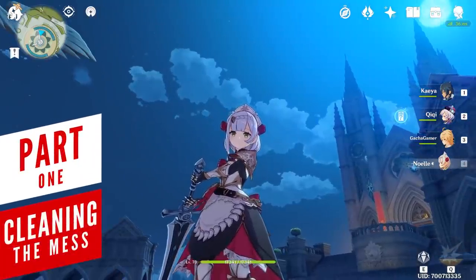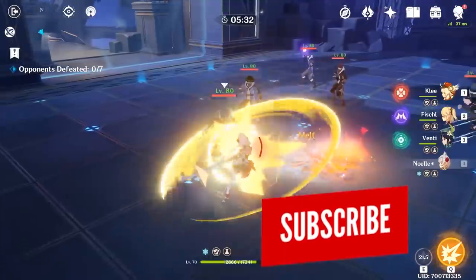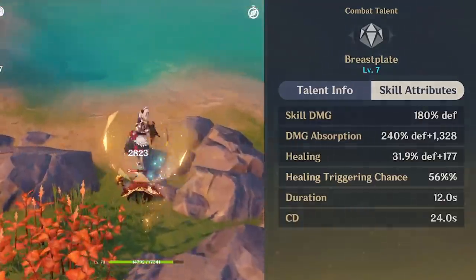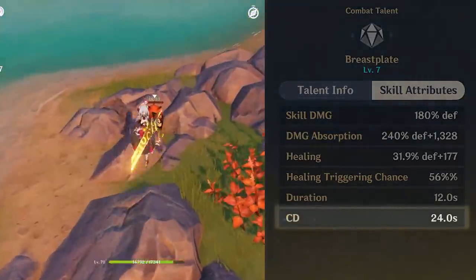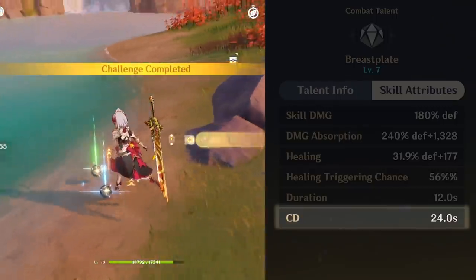There's not much complexity when it comes to Noelle. Her playstyle is very easy to get used to and you will mainly switch over to her to activate both her elemental skill and burst at the same time in order to maximize your damage and healing. It's also important to note that her healing isn't guaranteed and instead increases the likelihood with each talent level up. Her elemental skill has a pretty long cooldown, so timing is of the essence if you want to keep your team alive and healthy.